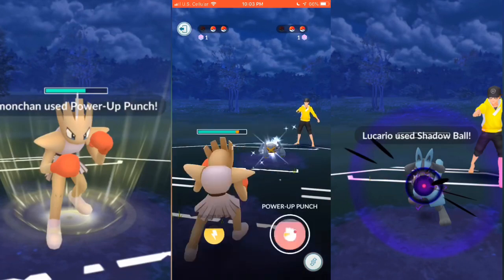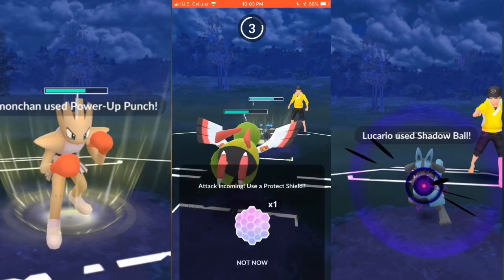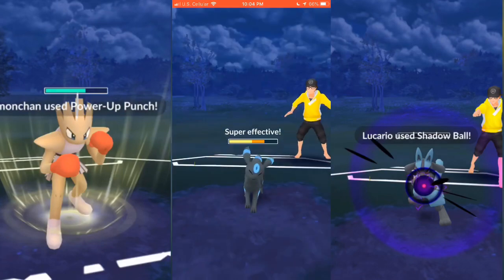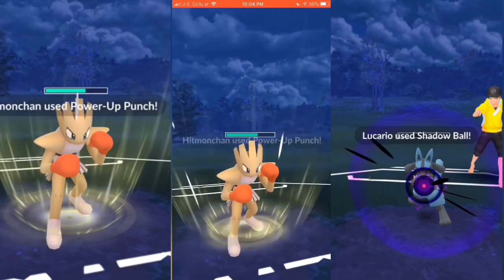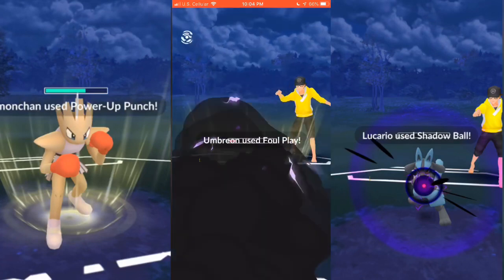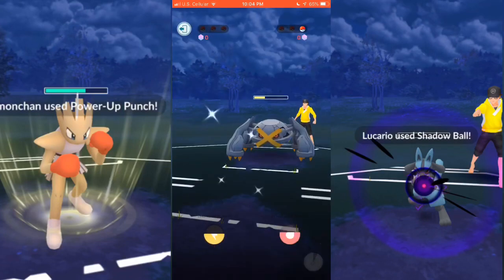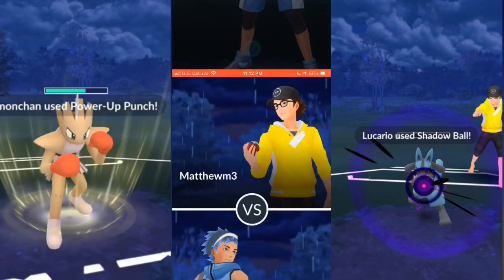Hypno goes down so I bring out Hypnochan; he brings out Umbreon. For some reason I switched to Zapdos here — I don't know why, because Hypnochan would do really good damage against Umbreon. He just destroys my Zapdos so I switch back to Hypnochan, trying to do as much damage as possible. He shields and I shield as well just to keep as much health as possible on Hypnochan. Unfortunately he had that Moon Blast saved up from when he switched out, so that was my fault.